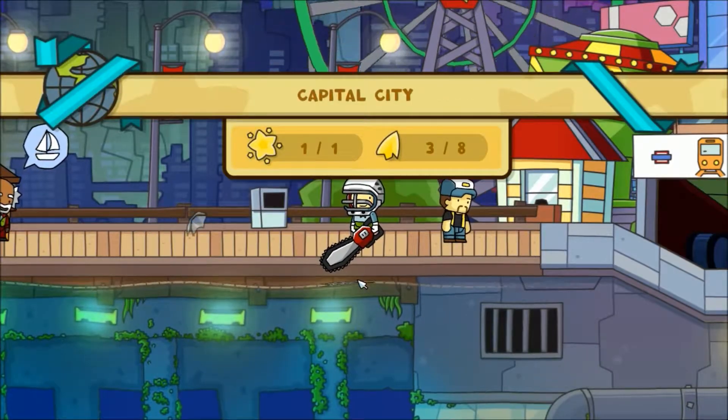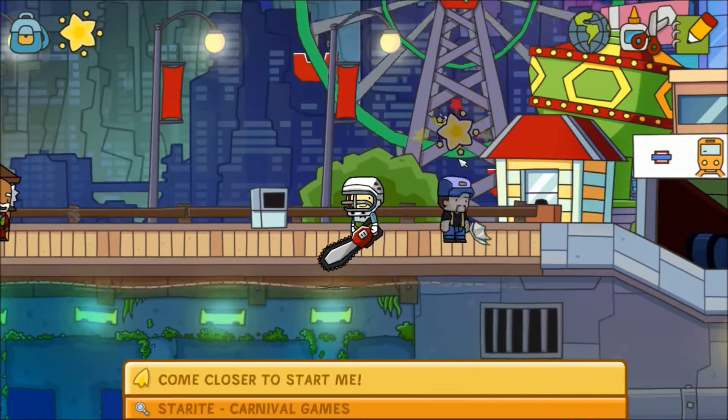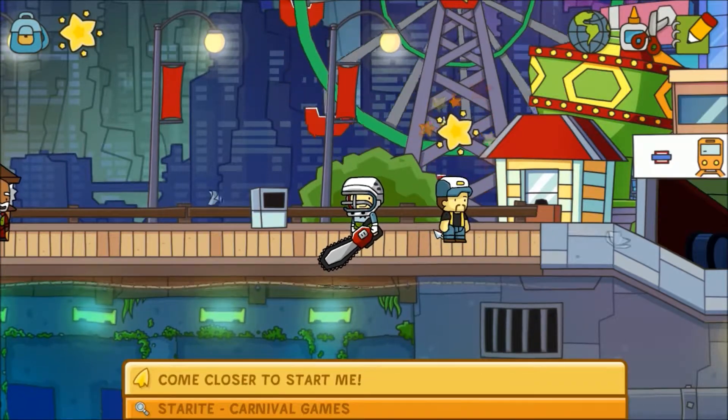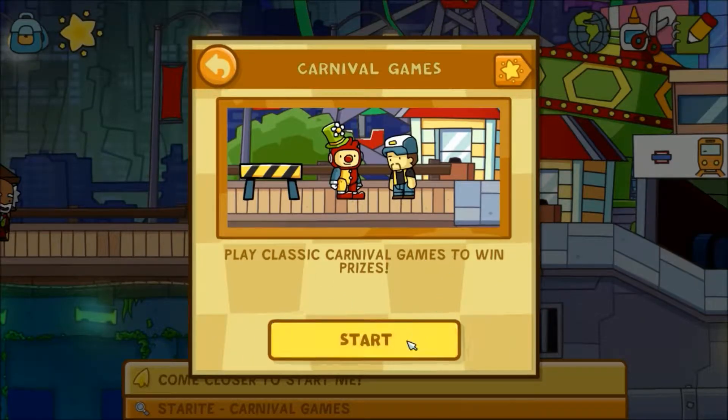Okay, so I'm picking up apparently where Cory was. Let's see what this guy needs. 'Please come closer to start me.' Well, okay, hello. 'Play classic carnival games to win prizes.' I think we can do that.